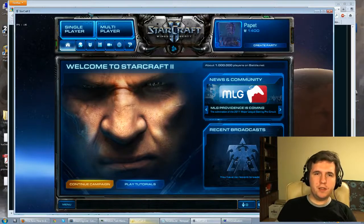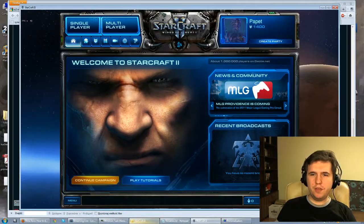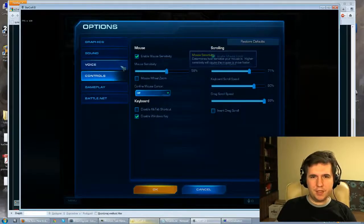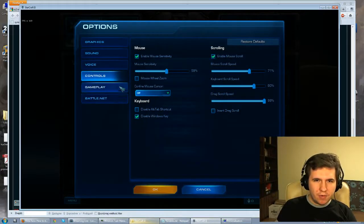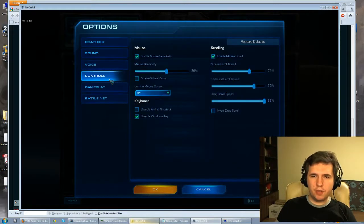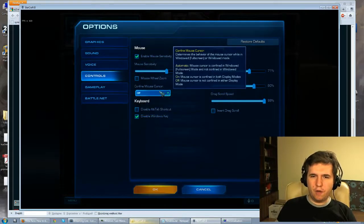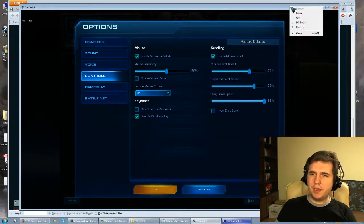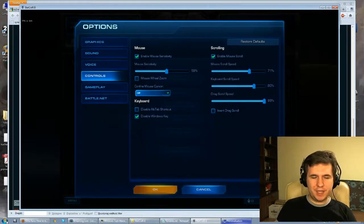What you need to do is either resize the window. You can do that by going to Options, then Controls, then Gameplay — confine mouse cursor — and set it to off. That means your cursor from in-game can go outside the boundaries of the window, and that allows you to right-click and select Size, or Move, or whatever, and move it away from that nasty Windows button in the lower left corner.